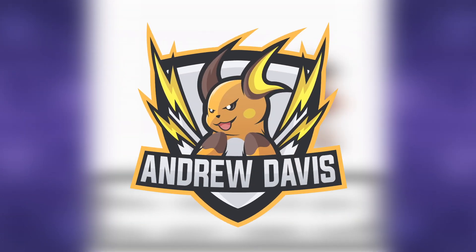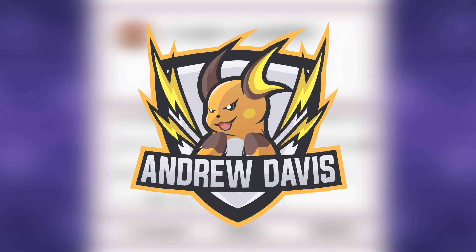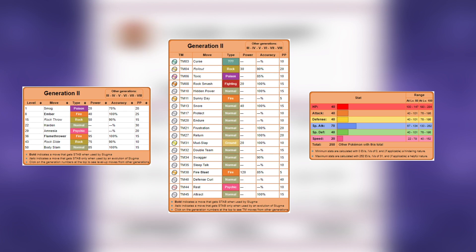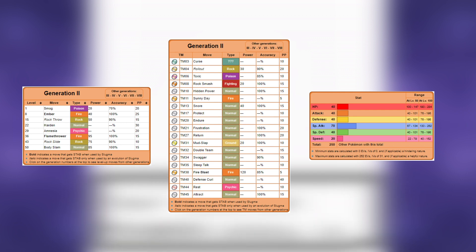Slugma is yet another one of those Pokemon that Game Freak put behind the Elite Four, since you can only catch it on Cycling Road in Kanto after you've already beaten most of the game. But in terms of the actual stats, well it's pretty bad. The special attack is decent, but everything else is really bad, especially Speed. Guess they don't call this thing Sluggish for nothing!